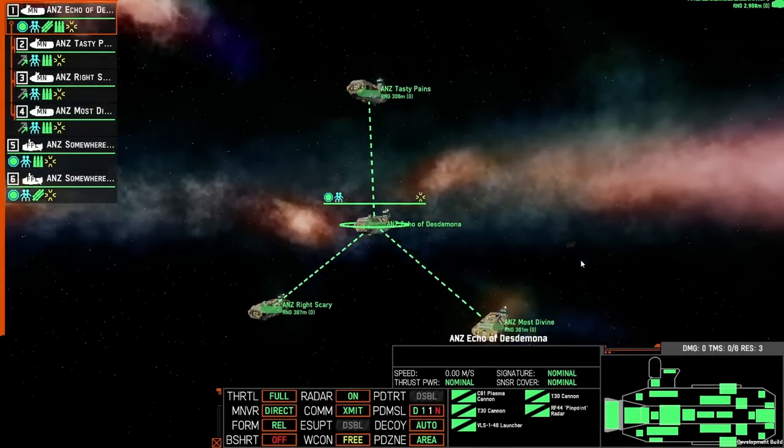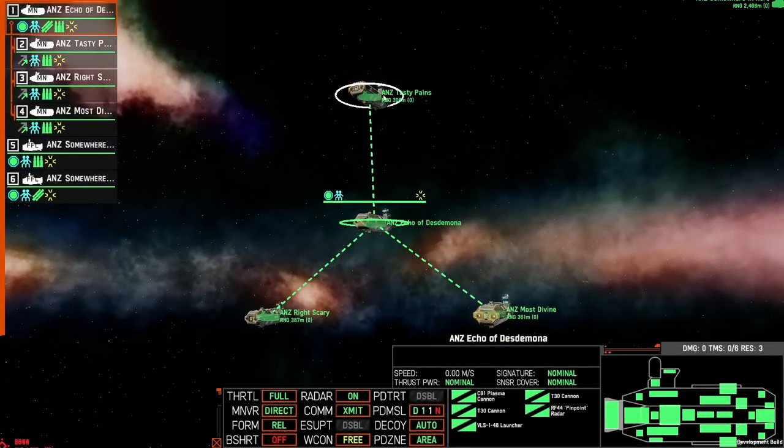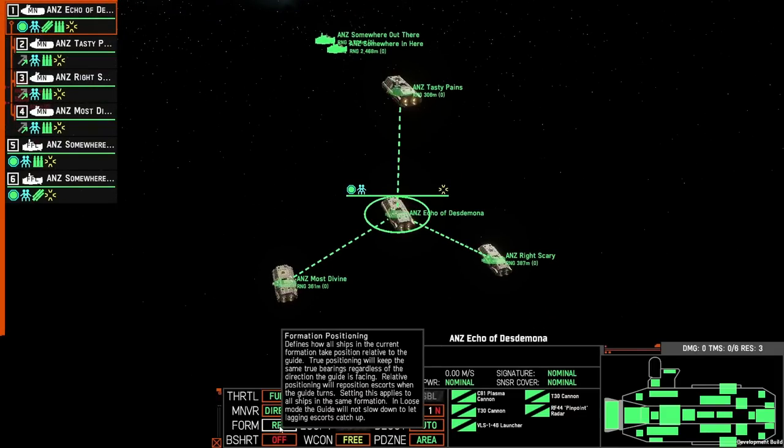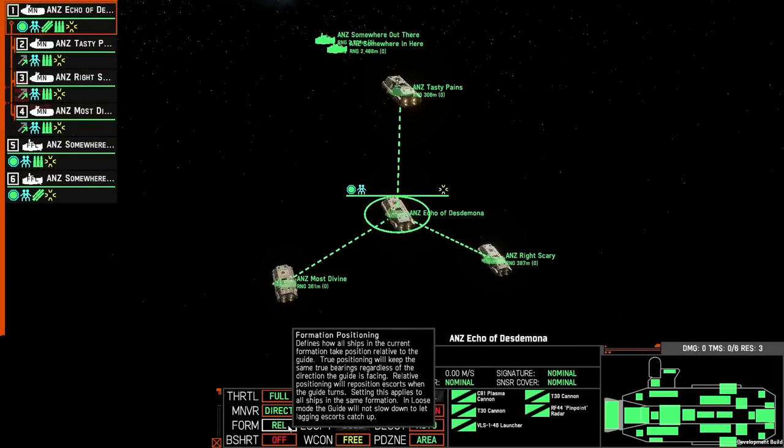When you deploy into the game, set up your formation for the main force — the four ships in a tight pattern. One thing I recommend is to set the formation to 'true' rather than 'relative'. Relative formation means that any time you change heading or give a movement order, all ships have to rotate around the central ship, which costs time.